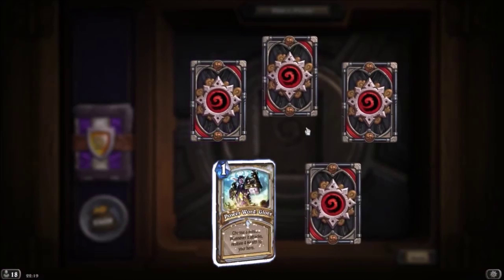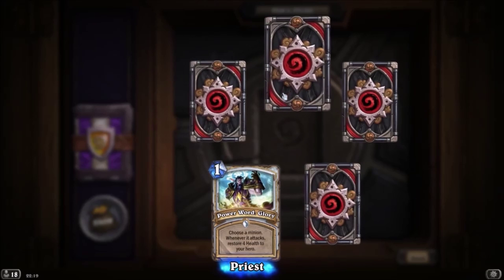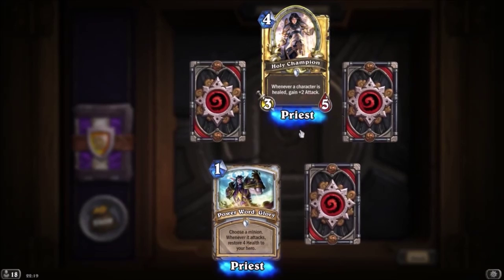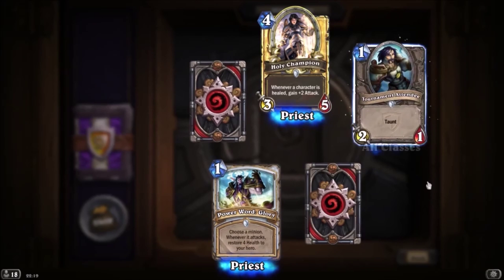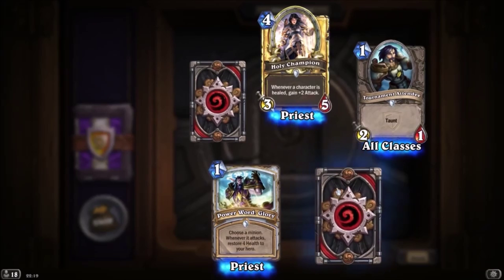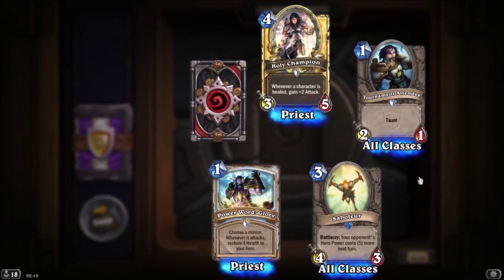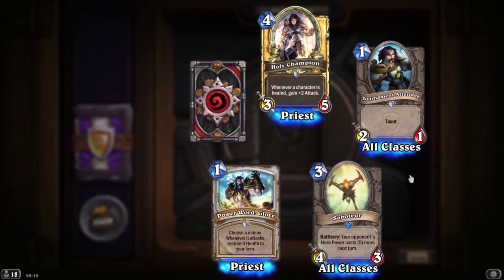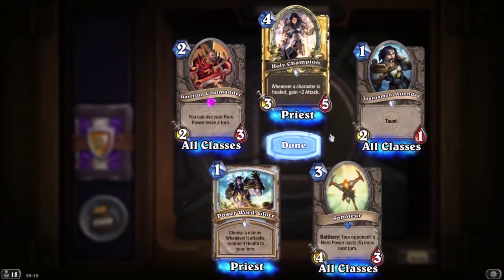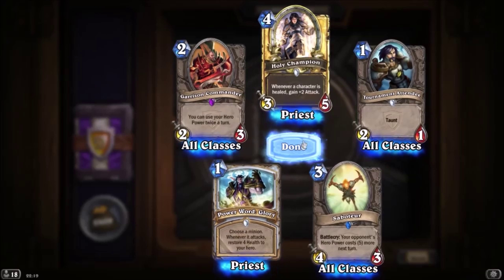We've got a rare and an epic. Power Word Glory — choose a minion, whenever you attack, restore four health to your hero, costs one — not bad. Golden common: Holy Champion — whenever a character is healed, gain plus two attack. It's golden, which is nice. Tournament Attendee has taunt. The rare is Saboteur — Battlecry: your opponent's hero power costs five more next turn, not bad for three cost. The epic is Garrison Commander — you can use your hero power twice a turn. That's quite nice.